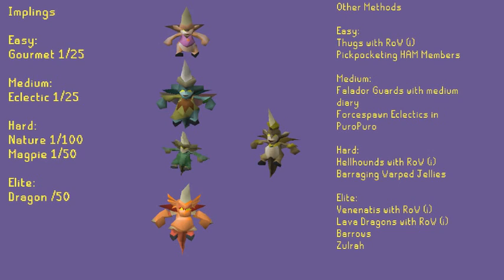If you want to hand in a set of clues, here are the best ways to get each individual tier of clue. If you're a rich maxed main, you can skip all this by buying implings: Gourmet implings for easy clues at 1 in 25, Eclectic implings for medium clues at 1 in 25, Magpies for hard clues at 1 in 50, or cheaper Nature implings at 1 in 100, and Dragon implings for elite clues at 1 in 50. Personally I'd buy easy through to hard, as Dragon implings are very expensive.